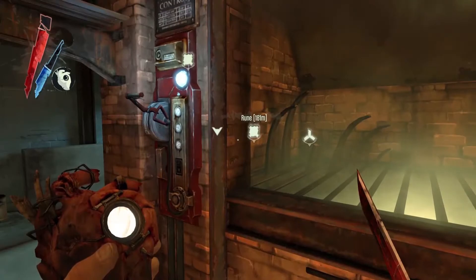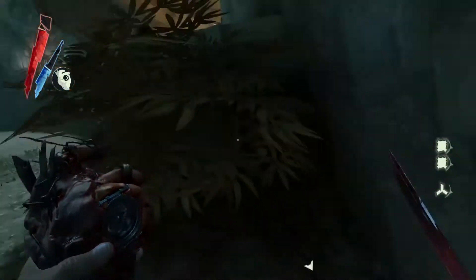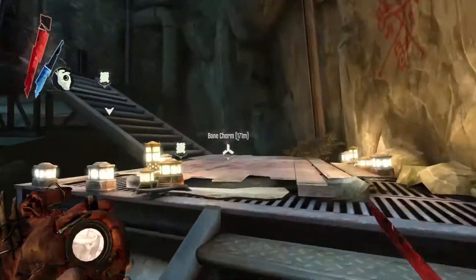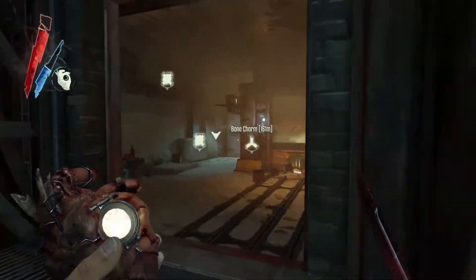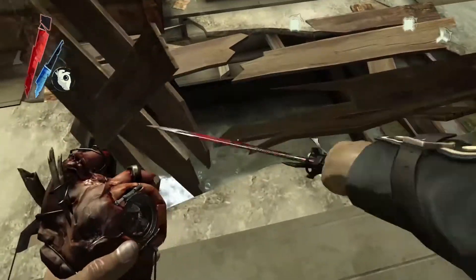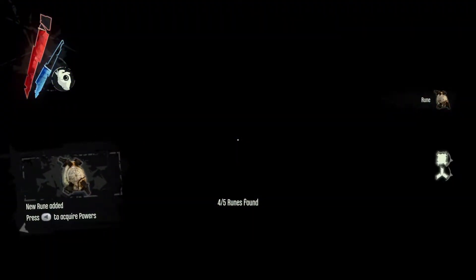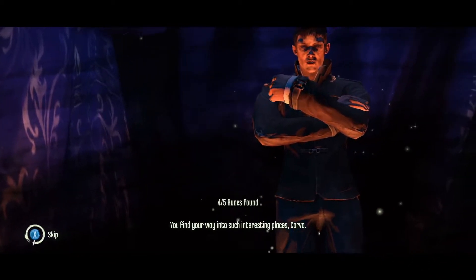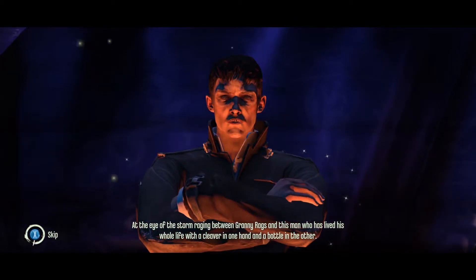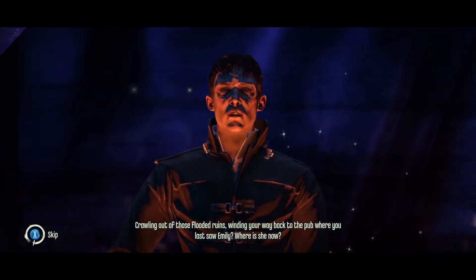Let's turn this one. Two rooms this way — let's go have a look for it. This is it, through this door. The Outsider speaks: 'You find your way into such interesting places, Corvo. At the eye of the storm raging between Granny Rags and this man who has lived his whole life with a cleaver in one hand and a bottle in the other. Crawling out of those flooded ruins, winding your way back to the pub where you last saw Emily.'